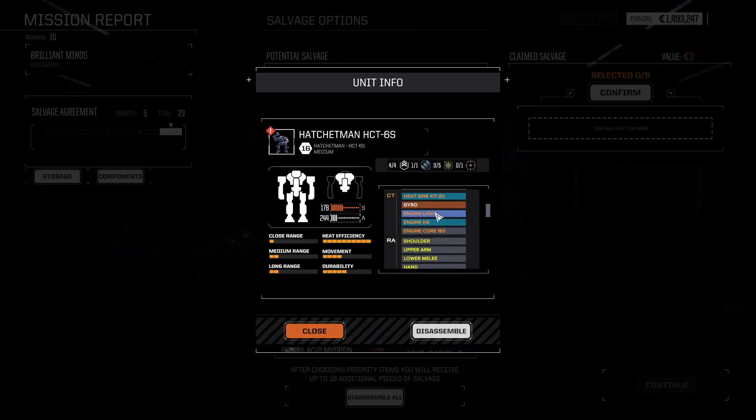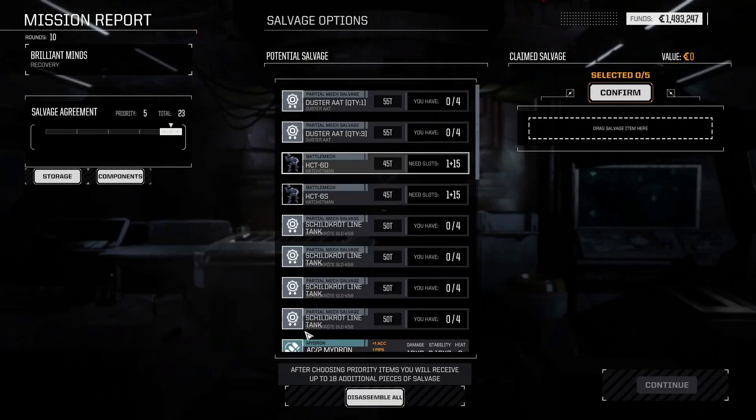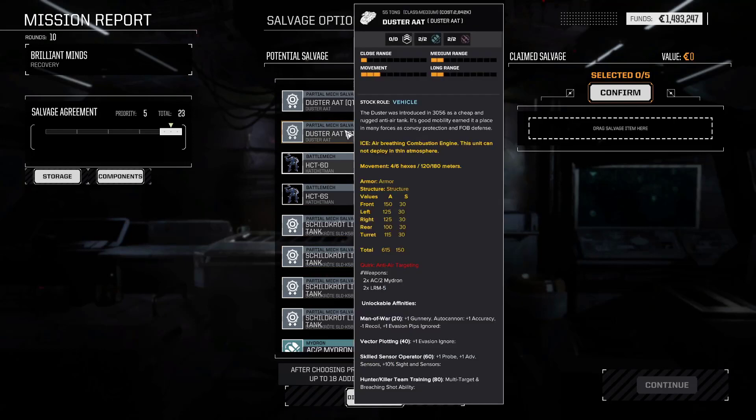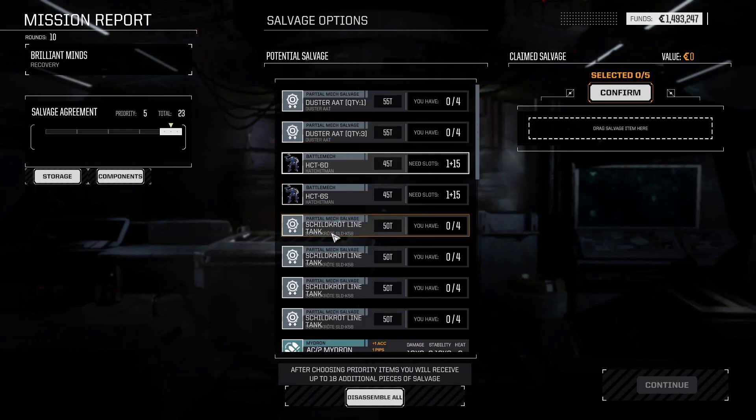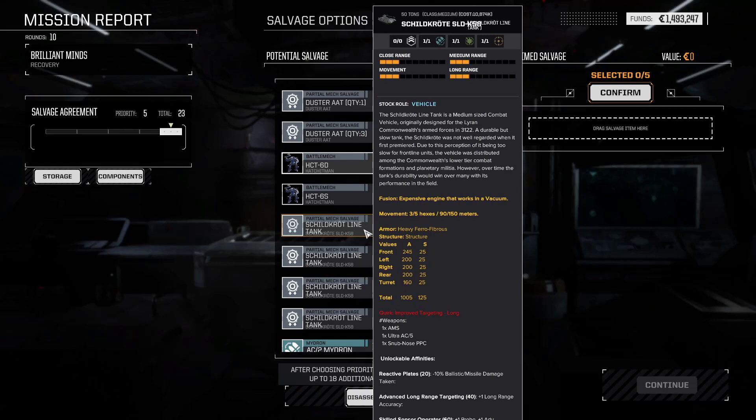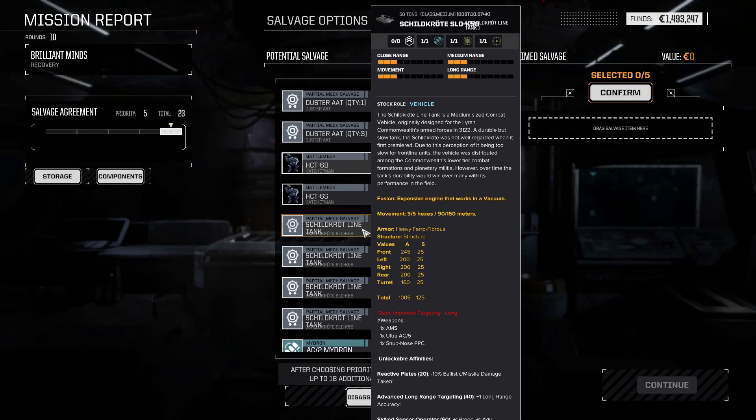Give an LBX, your light engine, double heat sink intact, melee actuators - but I think you're too small to be a melee mech later on anyway. The Duster AA: two AC2 Mydrons, LRM 5s. Man of War plus gunnery autocannons, plus one accuracy, minus recoil, plus one evasion pips ignored. Not bad - 55 ton tank. The Scrandolite line tank: 1000 armor, Ultra 5, snub-nose PPC, AMS. Minus 10% ballistic missile damage taken, plus one long range accuracy.